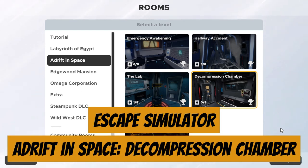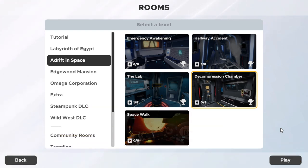Today we're going to look at explaining and tackling all of the puzzles in Decompression Chamber, the fourth escape room in the Adrift in Space chapter of Escape Rooms in Escape Simulator.